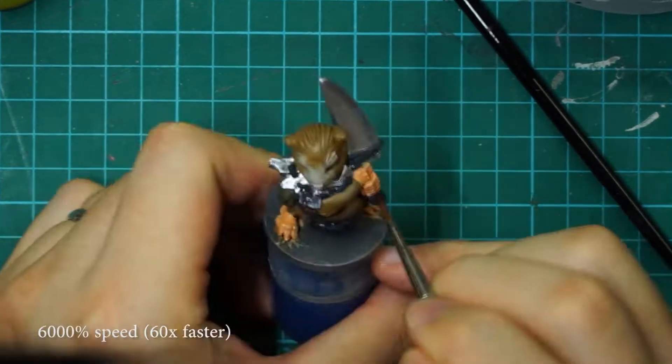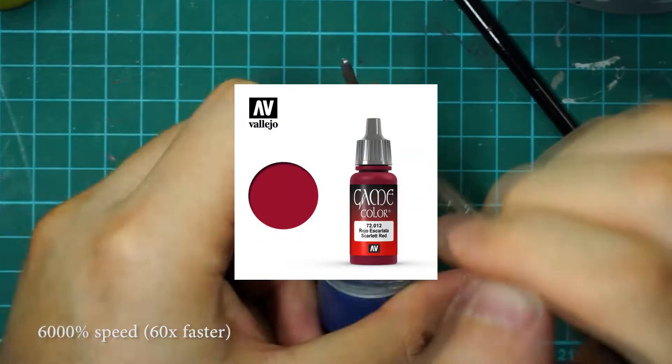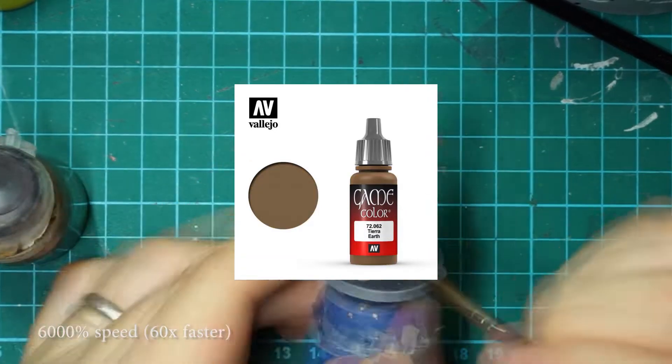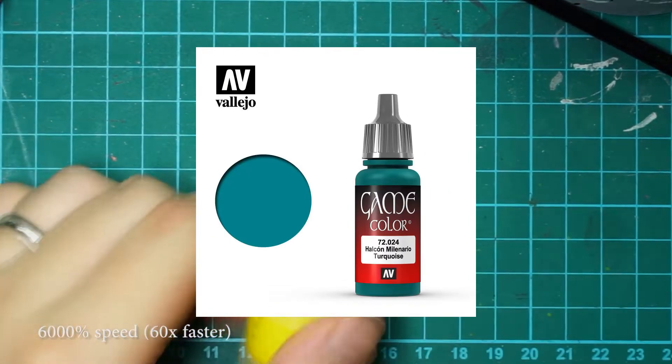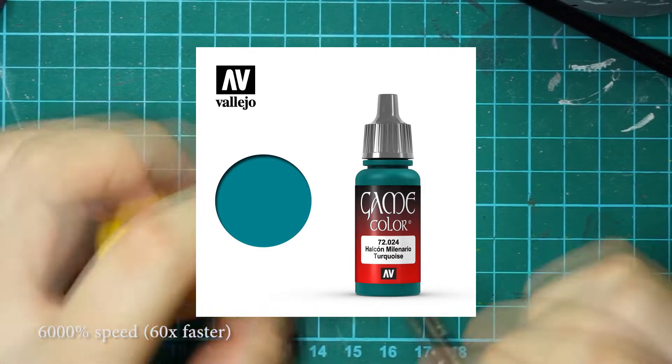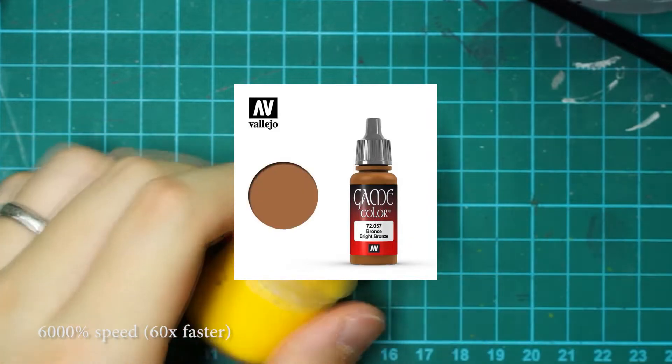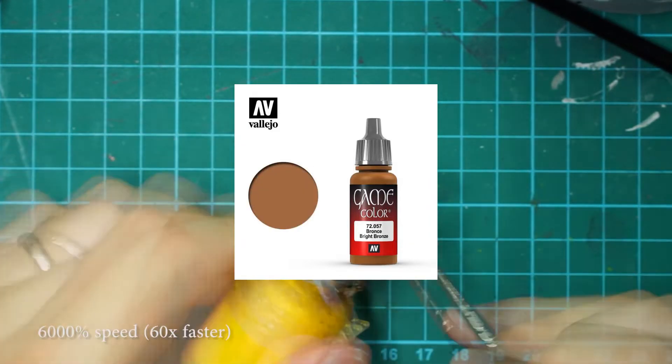Other colours are Scarlet Red, Charred Brown, Bone White, Tierra Earth, and a special colour for this piece — Halcon Millenario, or just turquoise. And then of course I have Platter Silver and Bright Bronze for the metallics.